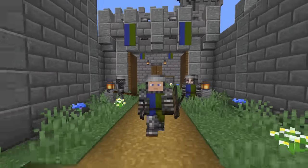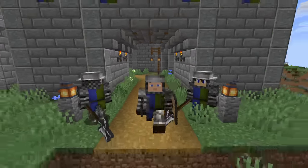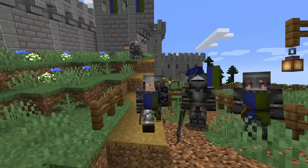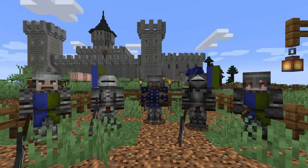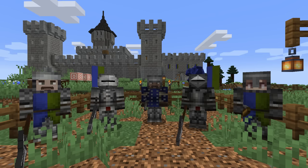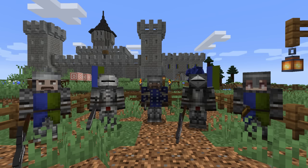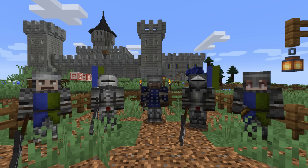Now that we have covered the resources used in Epic Knights, it is time to cover the new armor. I'm going to start with the armor because I think that is what visually stands out the most in this mod. The developer has designed each set of armor to very closely resemble their historical counterparts, which I think is very awesome. There are 13 full sets of armor and then some extras, so let's get into them.